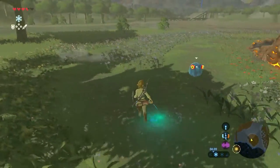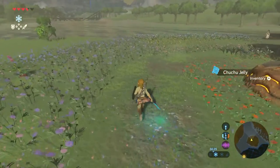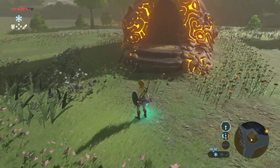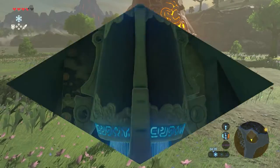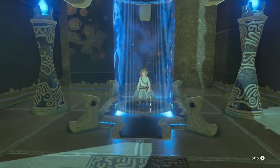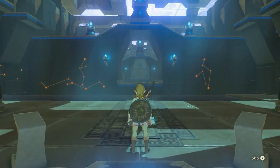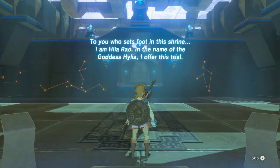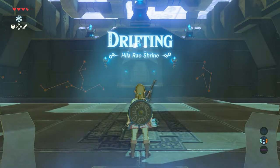Kill the last enemy and now you've made it — time to get in. Once inside, the monk speaks: 'To you who sets foot in this shrine, I am Hila Rao. In the name of the Goddess Hylia I offer this trial — Drifting, Hila Rao Shrine.'